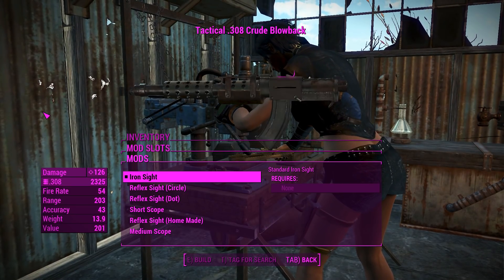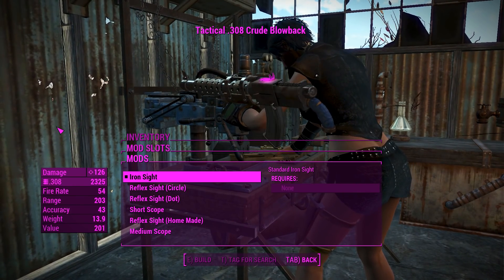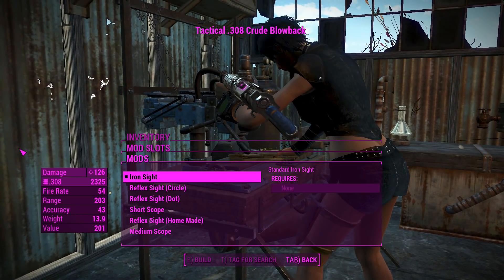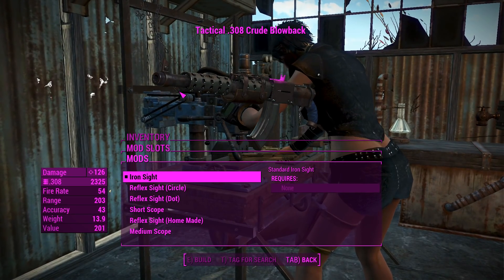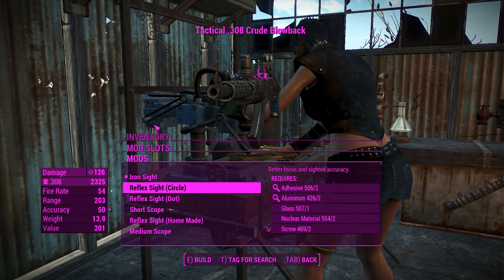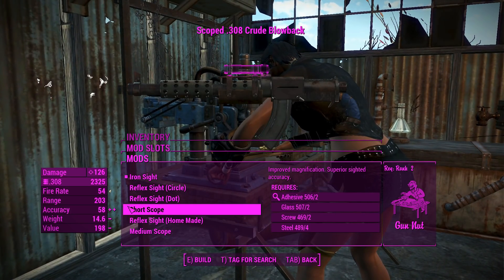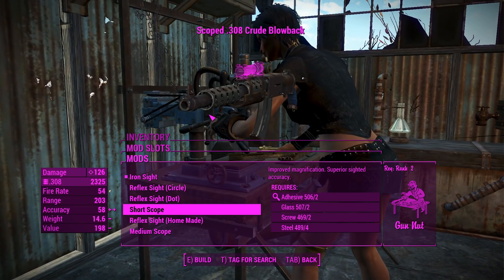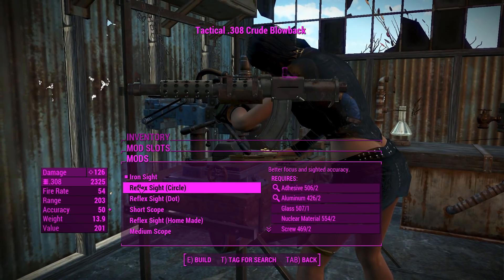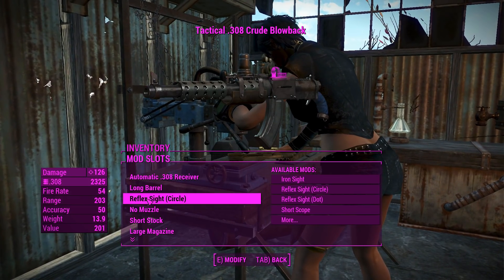For the optics, right now we've got the iron sights, which kind of reminds me of the iron sights on the Creation Club combat shotgun or the pipe shotgun — probably just a custom asset, maybe a retextured pipe iron sight. We can chuck on some reflex sights. These aren't the pipe reflex sights; this appears to be from the combat rifle/shotgun. The scopes and reflex sights here are just recycled from the railway rifle, which is a nice use of vanilla assets. They definitely suit this weapon well. We're going to go with a reflex sight because it's automatic — we won't get much use out of a scope.